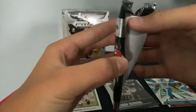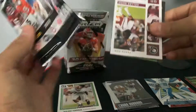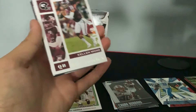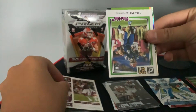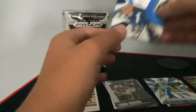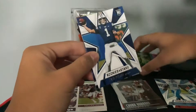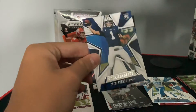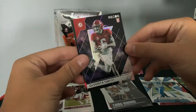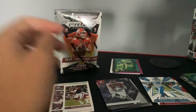We should get one more parallel. These blaster packs have opened weird, at least in this little break we're doing. Kyle Pitts Pink — top five pick going to Atlanta. One of the blaster exclusives. Going to be a Zach Wilson Rookies and Stars. Devonta Smith Recon. And a Mac Jones Flux Silver — that is a nice card.